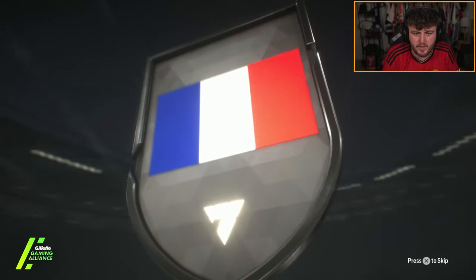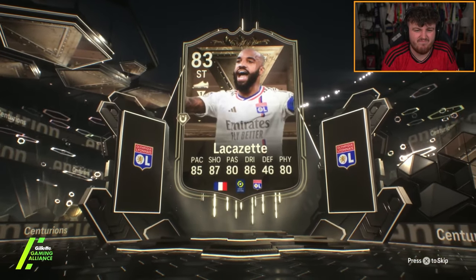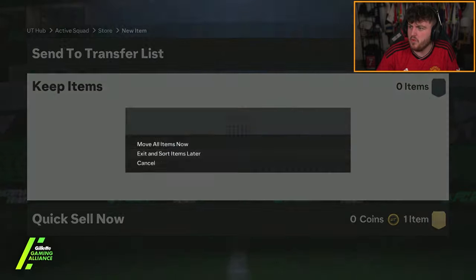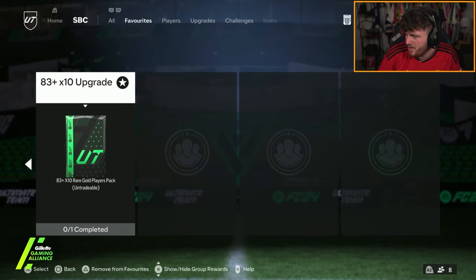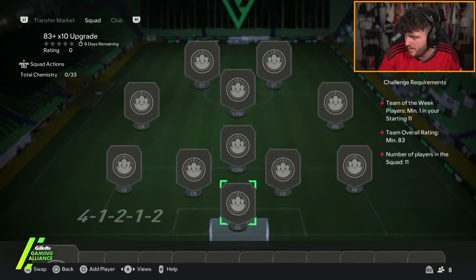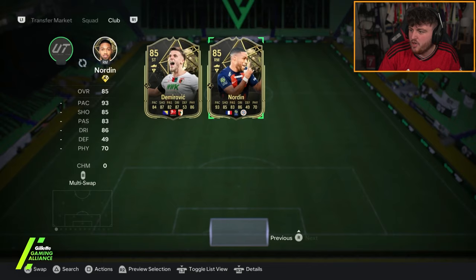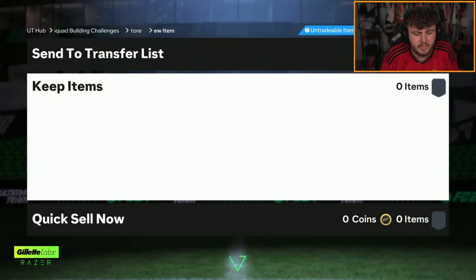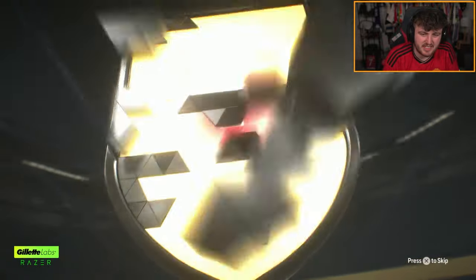Stepazinho has got himself a campaign pack. French striker - we've got Mbappe? Is that Lacazette? It is Lacazette. It's not that good. Lacazette got like a five-star skill card a little while ago - a few years ago in FIFA 20, I think it was a Fut Birthday Lacazette. That was a really good card - he cost a million coins when he came out, and ever since that card I've always thought Lacazette was good, but it's just not. 83 times 10 now for Stepazinho - Kobel double walkout with something in the background would be pretty good, but no.